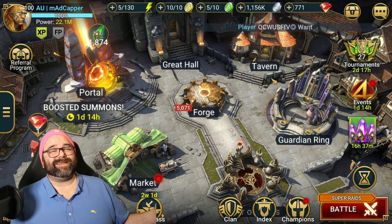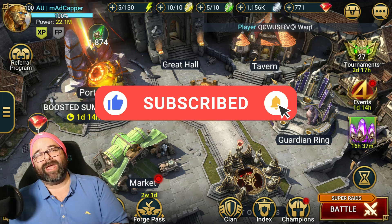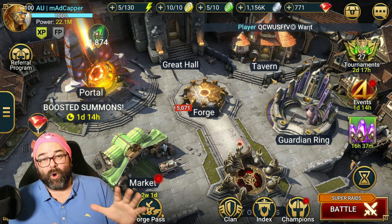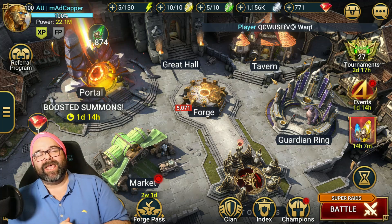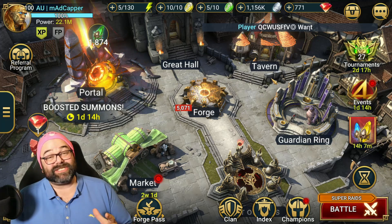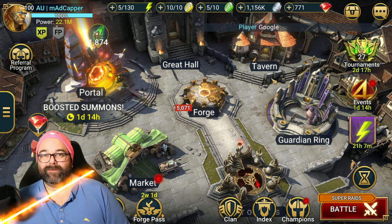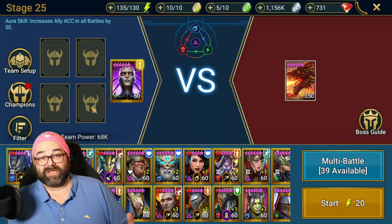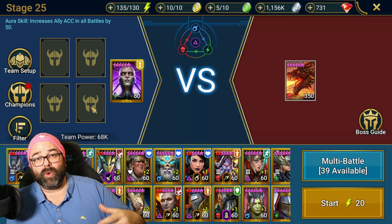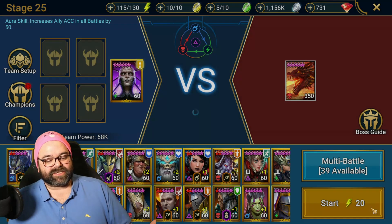Hello everyone, welcome back to the channel. I am Mad Capper, this is another video on Raid Shadow Legends. One champion out of a sacred shard has changed my account for the better — it has transformed my dungeon runs. That champion is the 10x champion Teodor. Let's get into it and take a look at my newest champion in a showcase. He is in Dragon 25 solo, he can also be used with food, and let's start the run.